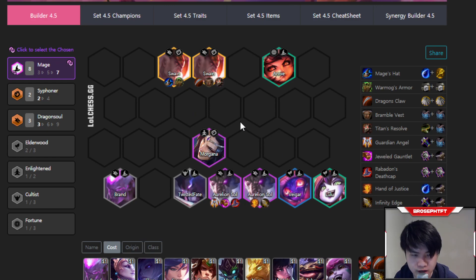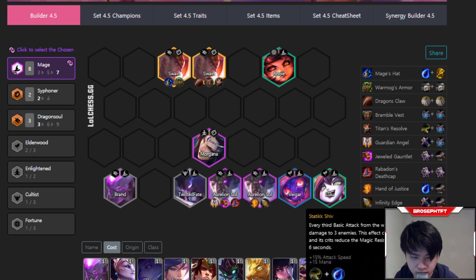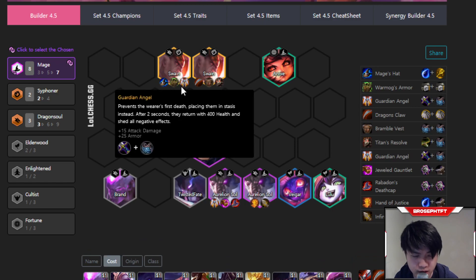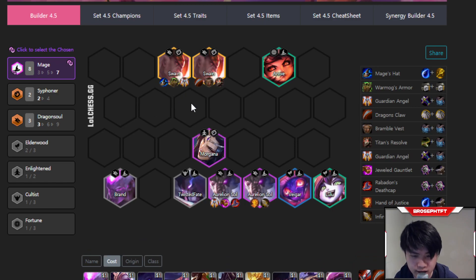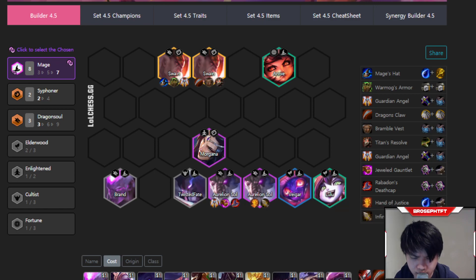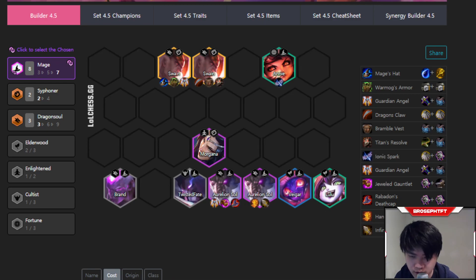For utility items, you can put Guardian Angel on Swain — if he gets bursted, he comes back, casts again, and gains like another 3,000 health, which is pretty strong. Ionic Spark can also go on Swain or Annie. It's pretty good on both.